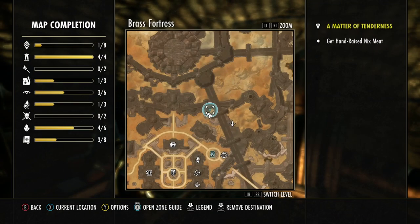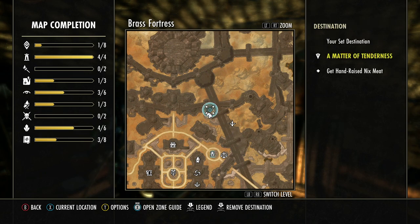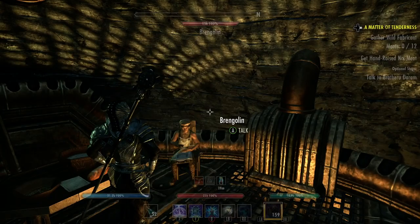Go to journal, quests - 'Matter of Tenderness' - press X, and I need to get the hand-raised fabricant meat, which will be just right over there. Once you go out of the outlaw refuge, go to the stable.